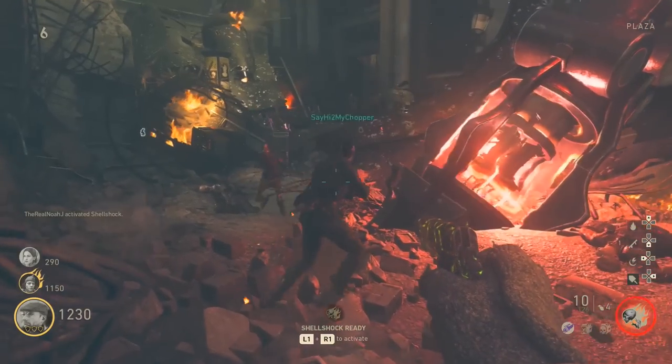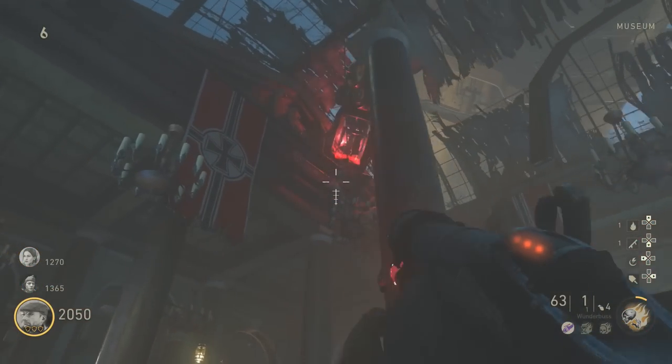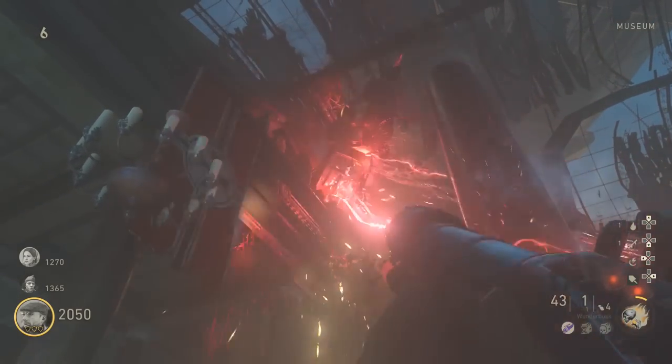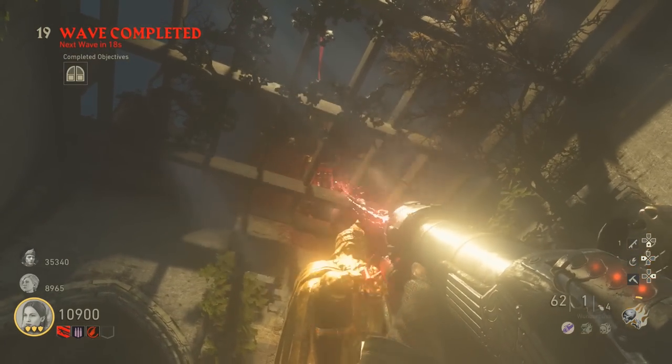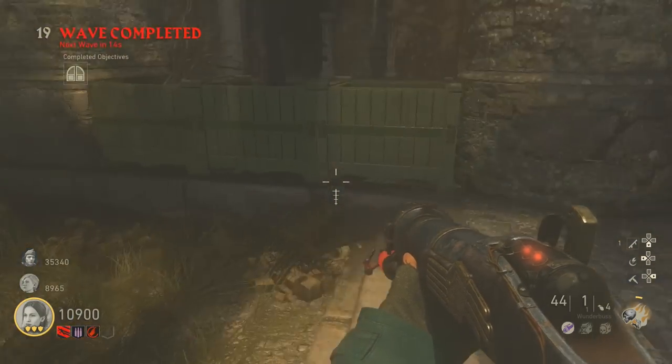There's a drop in the middle of the map, one in the spawn area, one in the museum, and a fourth drop inside the raven room you just opened. Once you've powered up that fourth drop, the door will slam shut and you'll be locked inside the room.